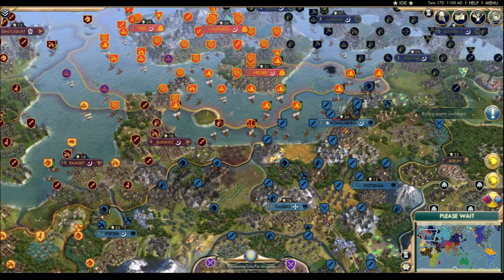While the Vikings look to be repelled for now, Prussia seems to fundamentally misunderstand how a navy works. Ideally, you want to have actual naval units heading up your forces, not just embarked land units. It's a bold strategy. Let's see if it pays off for them.